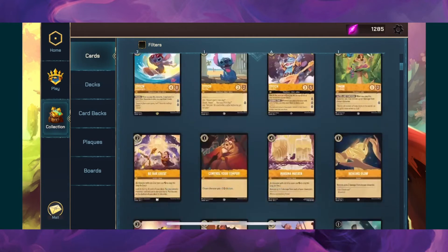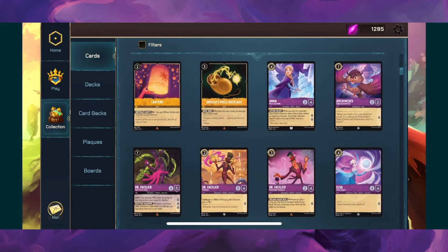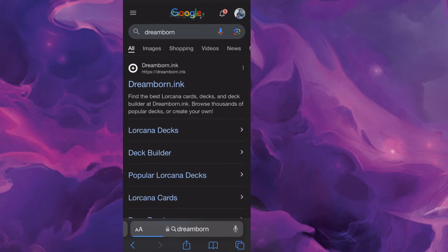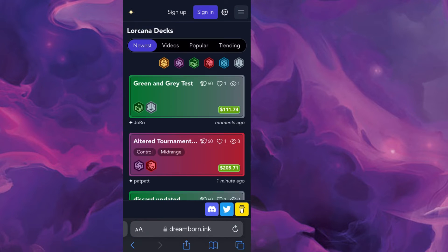Real quick, two other things I want to mention: importing decks and the white bar issue if you're playing on iPhone. If you're unsure what to play and looking for deck ideas, dreamborn.ink is a great place — you can head over there and browse all kinds of decks.